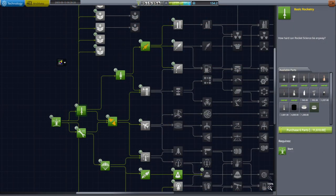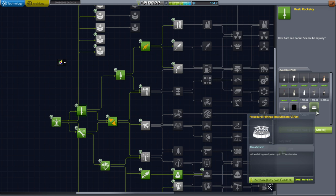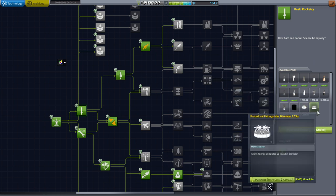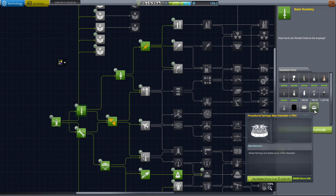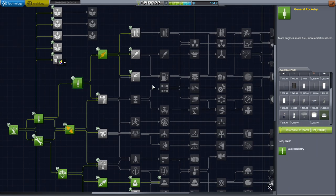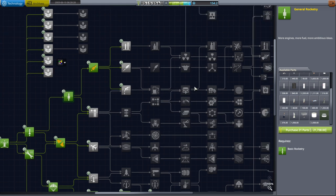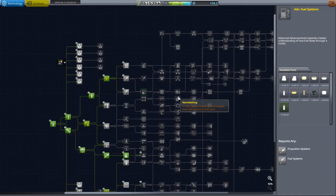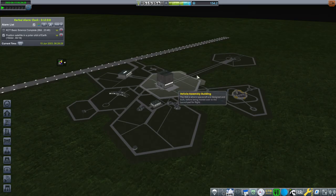I forgot to mention while I was on the tech tree that I think I have solved the procedural fairing problem, where we couldn't make fairings larger than 1.5 meters. The problem was that the upgrades were too far deep into the tech tree because they were meant more for stock. I've moved them so that 2.75 meter is in basic rocketry, general rocketry gets us 4 meter, and the next leap in upgrade size is 12 meters, which looks like it's in advanced construction. Let me just check that we actually get those fairing sizes with those upgrades.